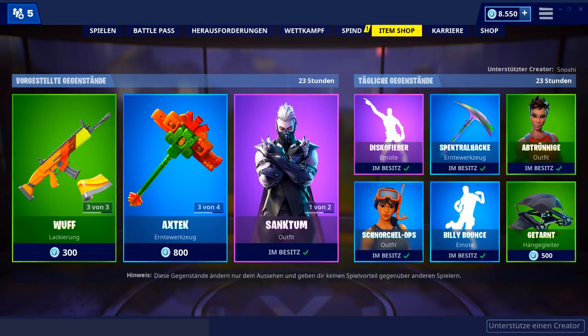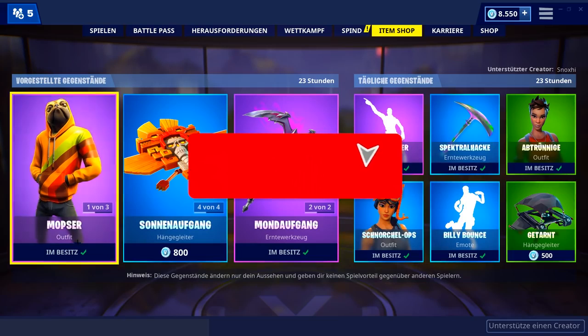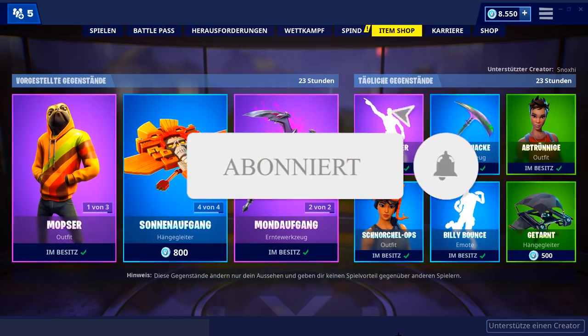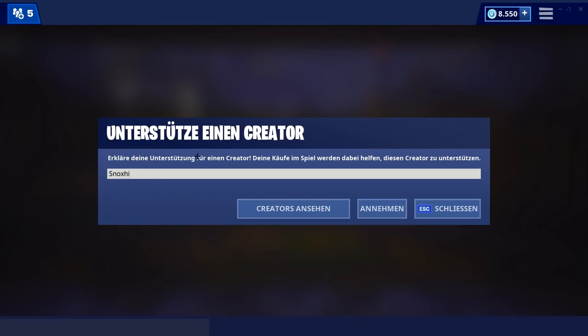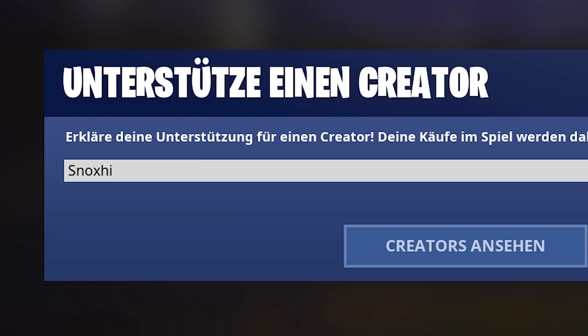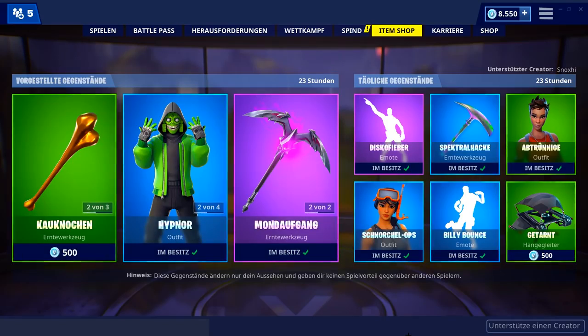Das war's dann schon zum heutigen Fortnite-Shop. Falls ihr neu seid, lasst gerne ein Abo da. Wenn ihr keine neuen Skins mehr verpassen wollt und schon abonniert habt, aktiviert die Glocke. Wenn ihr euch heute den Billy Bounce holt, nutzt gerne den Creator-Code noxie. Ich hoffe ihr habt einen guten Start in die Woche — wir hören uns wahrscheinlich schon nachher zum nächsten Stream. Macht's gut, haut rein, tschüss!